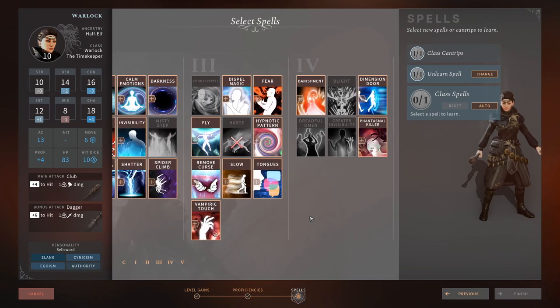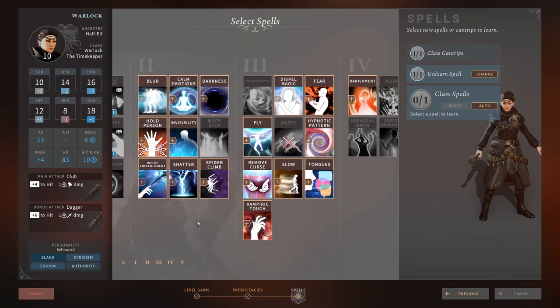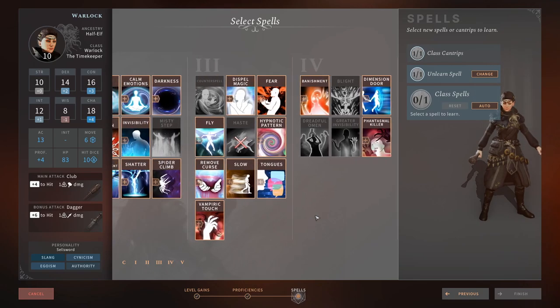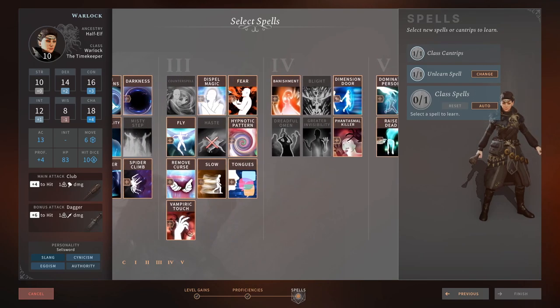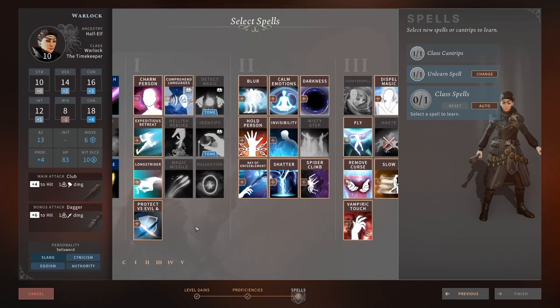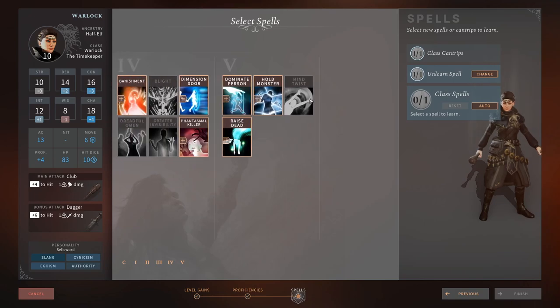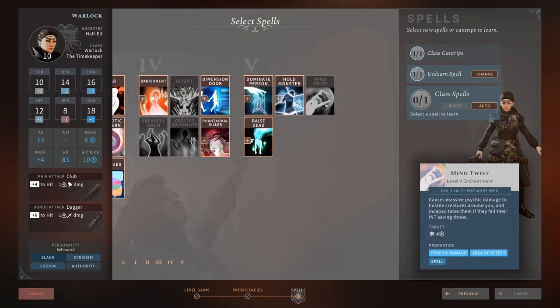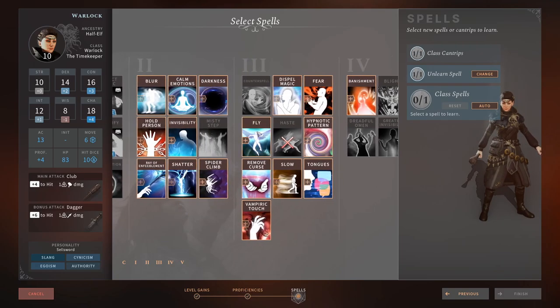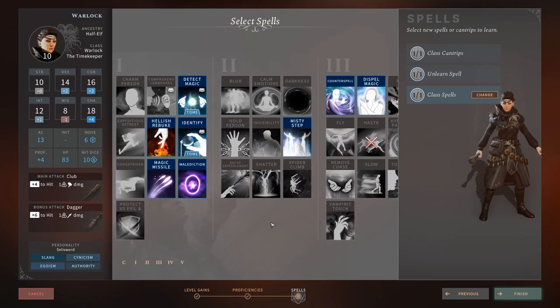We're also going to remove Haste from our spell list since it's now baked into our class feature — we no longer need to cast it manually. We're replacing it with Dispel Magic for the utility, since it has a lot of uses and some enemies will buff up significantly and need their defenses stripped.